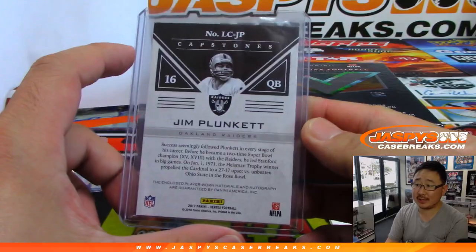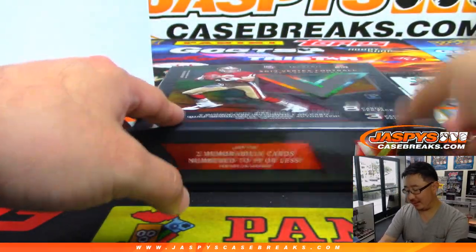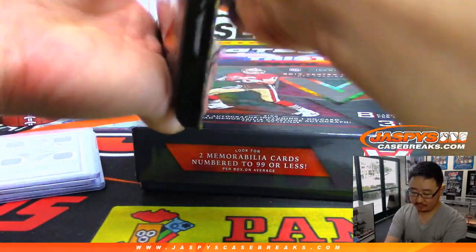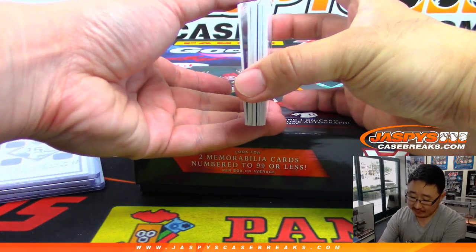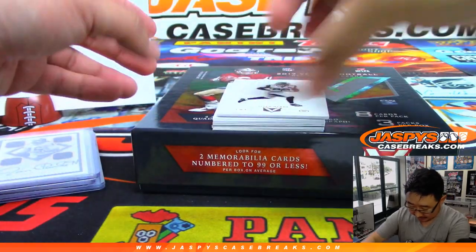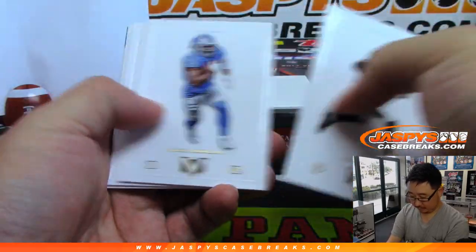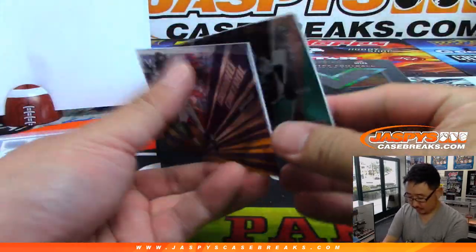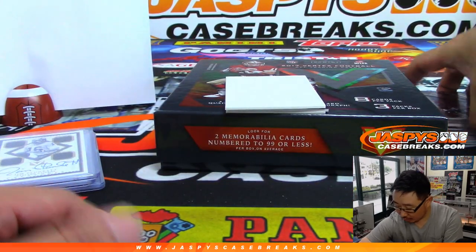Dude predicts Daniel Jones will make the first start for the New York Football Giants ahead of the other guy. I've got one more — and a redemption. So David Zee, you're already on the board with number zero. Let's see what it's going to be. These will all go in this stack right here to one person in the break.